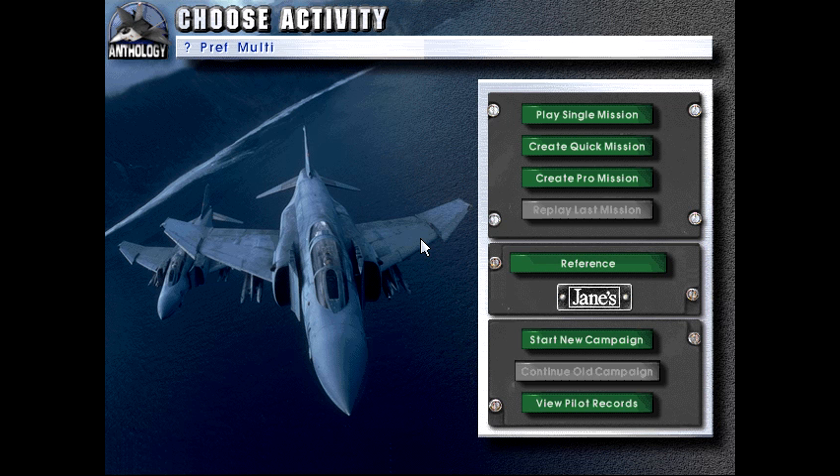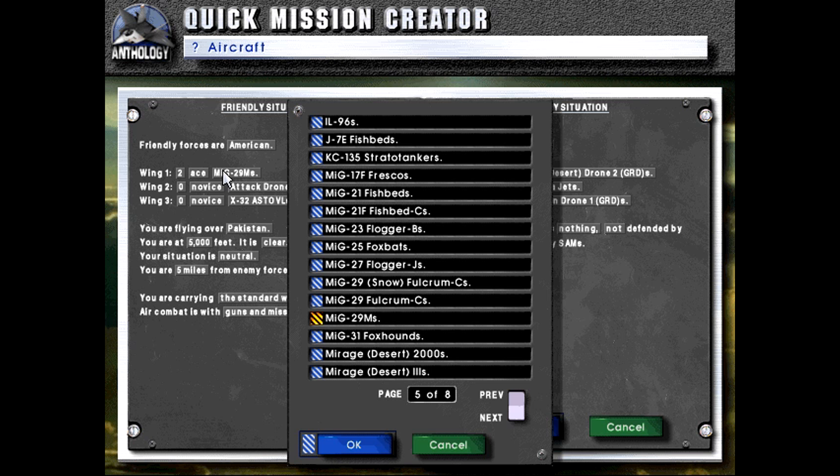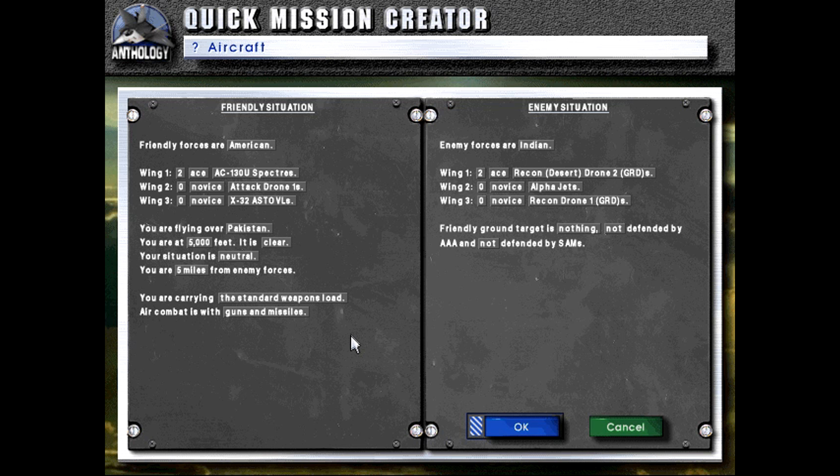Hello, welcome back to Let's Play Jane's Fighters Anthology. Today we'll be showcasing a very special aircraft: the AC-130 Spectre. They've changed the call sign on this a couple of times — Ghost Rider pops into mind but I feel like that's not right.